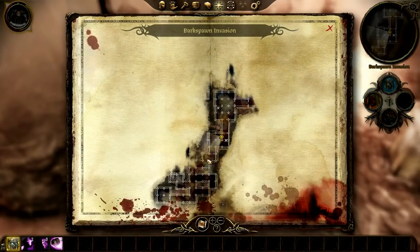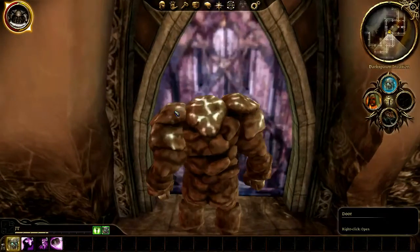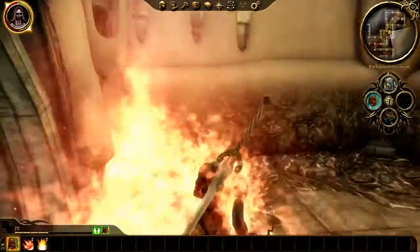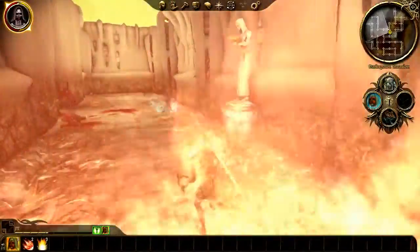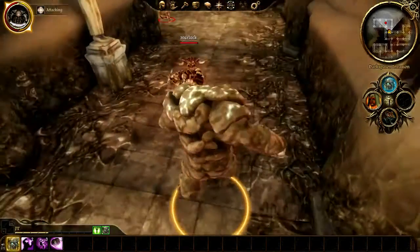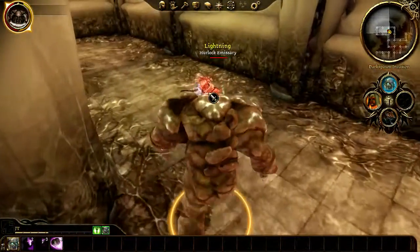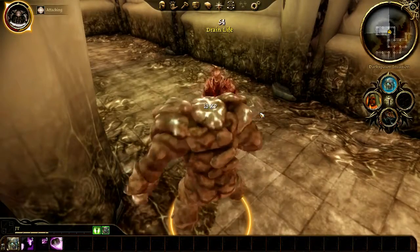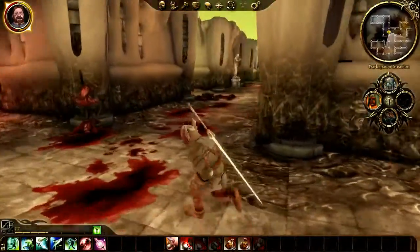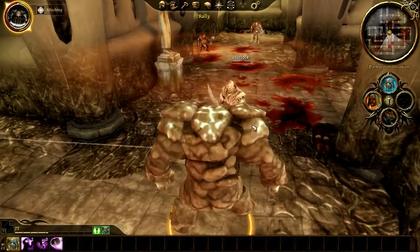We just skipped a whole bunch of stuff, so let's go back — we could have missed something important. Oh geez, burning man! Head through the flames — so they were trying to block us off from here. We haven't fought dark spawn in a while. When we were doing all that elf stuff we were just fighting werewolves, and the mages tower has just been demon after demon. So it's been a while since we killed dark spawn, and I've really been missing it.